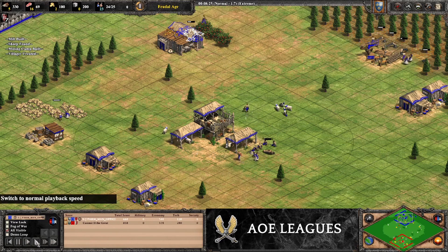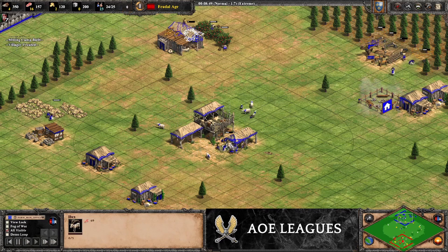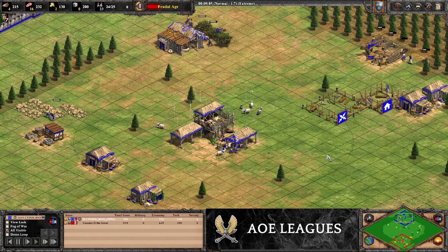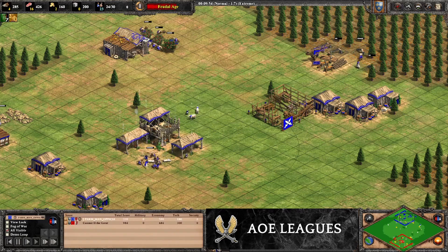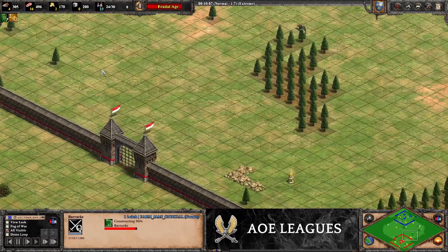There's the feudal click and we've clicked up to feudal age. Now we just want to slowly take our herdables — we've got eight under the TC so they should all fit. Sometimes it bugs out a little bit and there's a villager waiting around, so just keep an eye on that. You'll want to take one villager from the woodline to make a house and a barracks. We've also scouted our opponents.